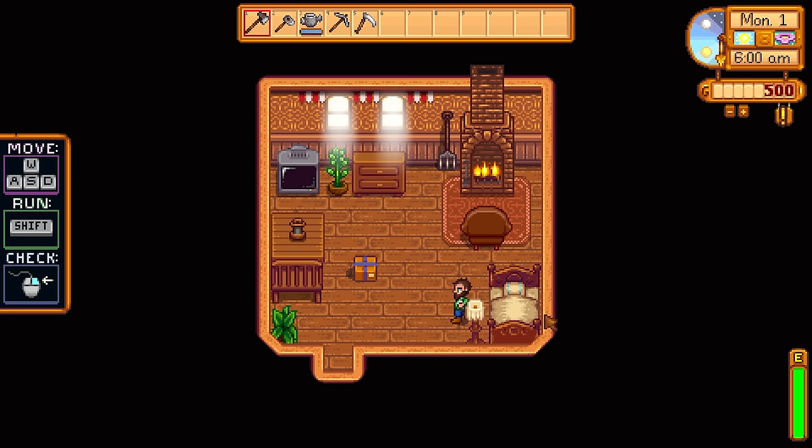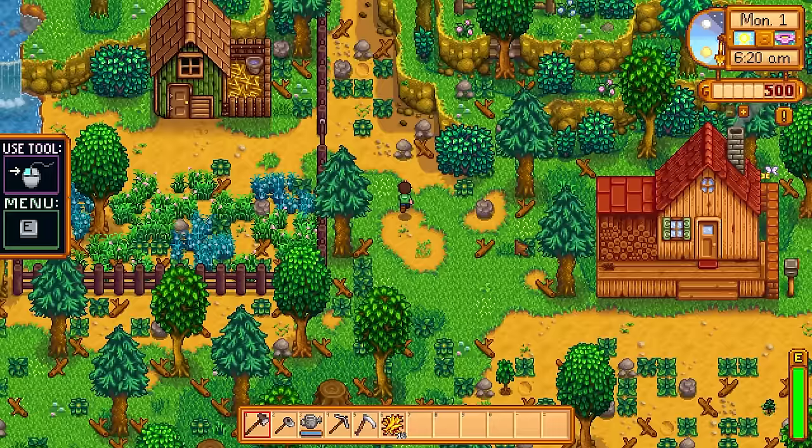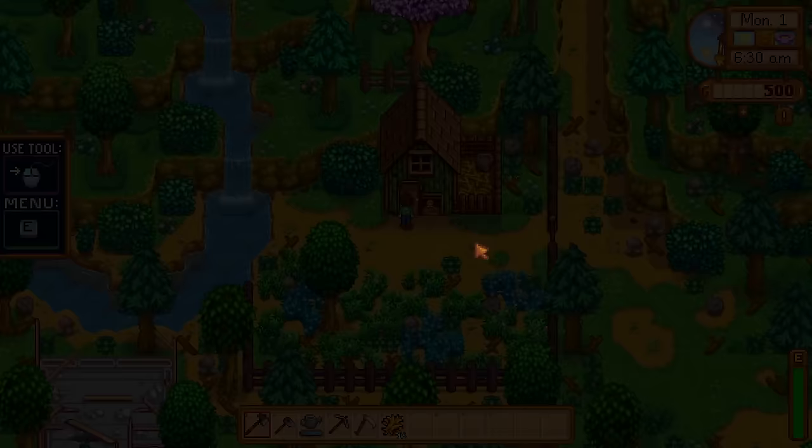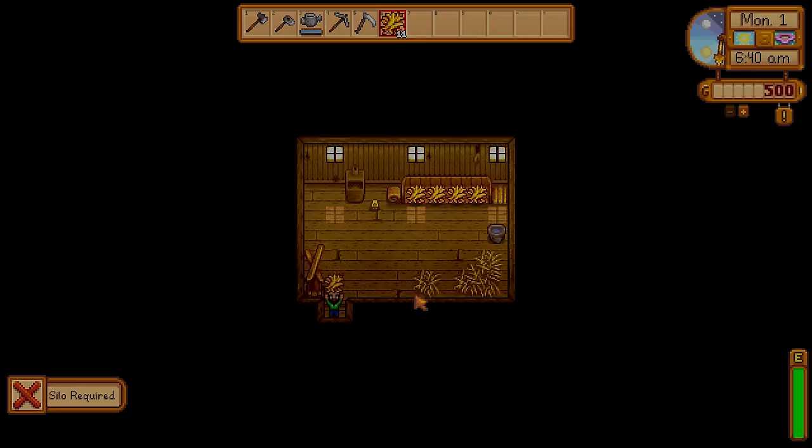We start by picking up 15 pieces of hay. We're not going to get the usual parsnips in this challenge. We're going to check out our coop and our chickens to see how they're doing. There's blue grass on the ground — if the chickens eat that, they get some extra friendship points. We're going to feed up our chickens and make sure they're happy. These chickens will mature in a few days and give us lovely eggs every single day afterwards.